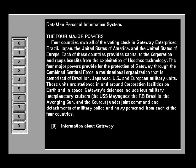Gateway's defenses include four military interplanetary cruisers: the USS Mayugez, the Arby Brazilia, the Avenging Sun, and the Courage. The Joint Command and Data Detachments are military, police, and navy personnel from each of the four countries.